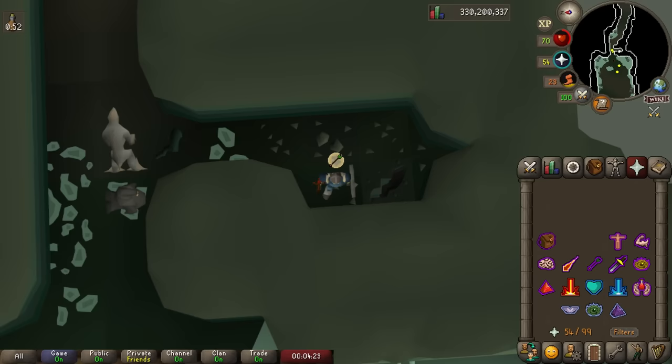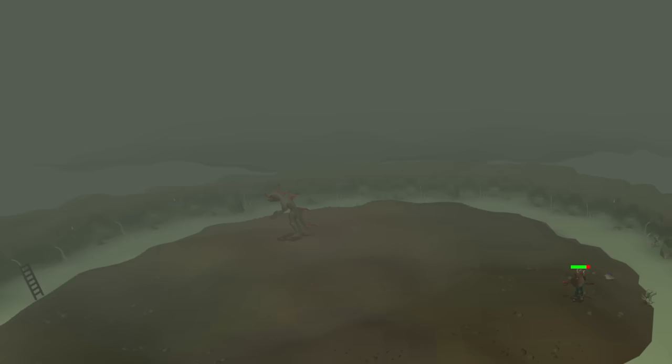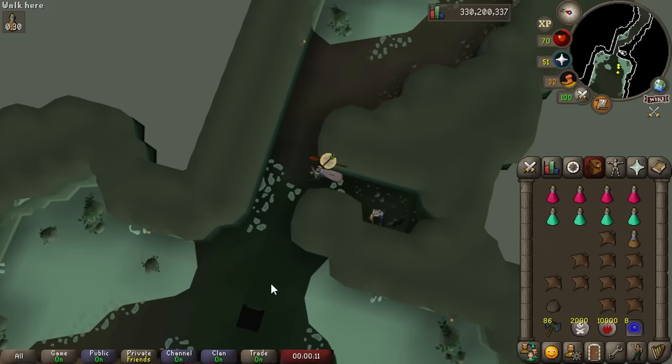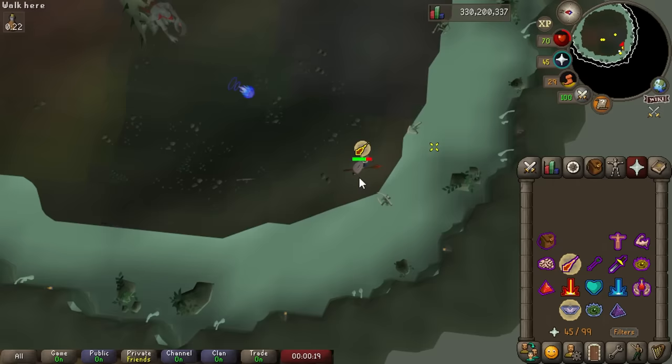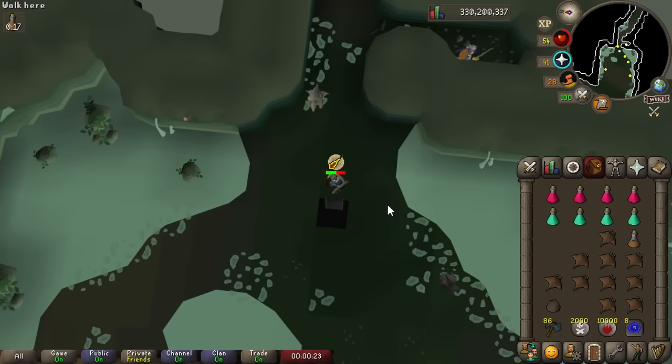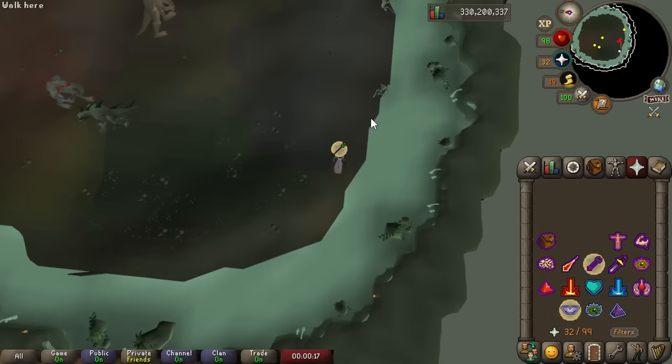You might wonder how to kill just Dagannoth Rex if there are three Dagannoths roaming around. The wander range of the three Dagannoths doesn't cover the entire room, and once you get into the right position you can hug the wall and attack Rex as it spawns without aggroing Prime or Supreme. The way I do this is run over to the ladder, peek down to see if anyone's there, and go down with Protect from Magic on. If a Dagannoth is right there, go back up, hop worlds, or wait a while then go back down. Eventually they'll be further away and you can skirt around the edge into position, then safe spot Rex on some of these janky corners quite easily.